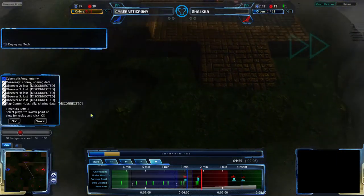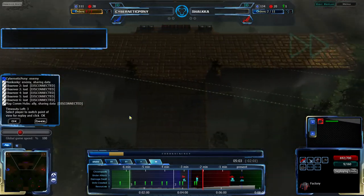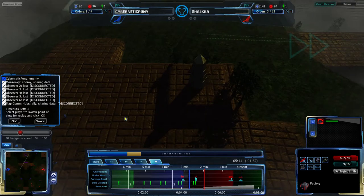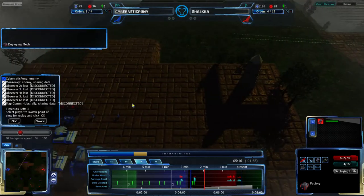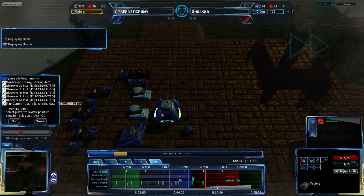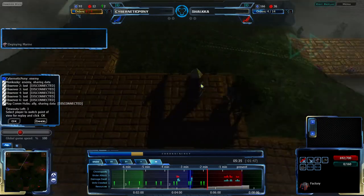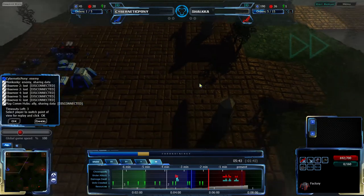Shaka, a minute further in the future, is clearly going for the assault — a 4-8-HC assault. It's a slightly older strategy, a bit more popular about a month and a half or two months ago. It was found that it got torn apart too quickly by Octopods and Zion Pulsars, so it fell out of favor. However, in a CISO vs. CISO mirror, especially given that Cybernetic Pony is more economy-focused, there may be a small window.